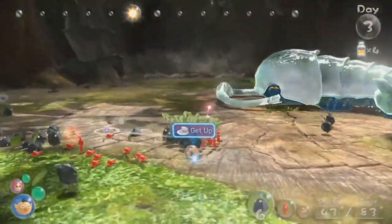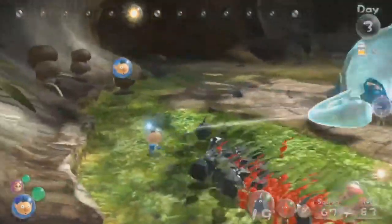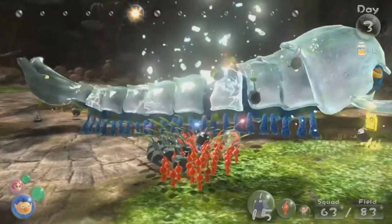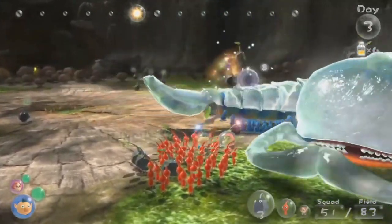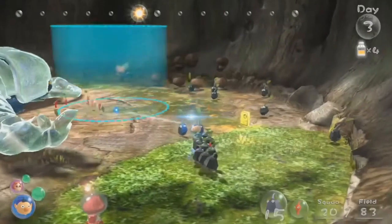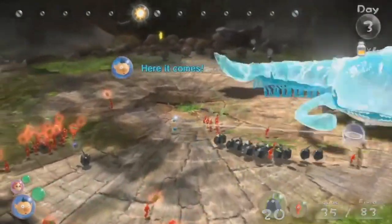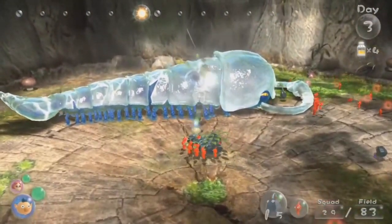Say hello to one of the worst bosses ever — the Man-at-Legs. It's basically Pikmin's machine gun; it keeps on shooting at your Pikmin, and if your Pikmin get trapped in the shots they're instantly dead, a bit like electricity. The main way to defeat it is to attack the top of its body while it's not shooting, and the main protection is hiding behind barriers it can't reach.